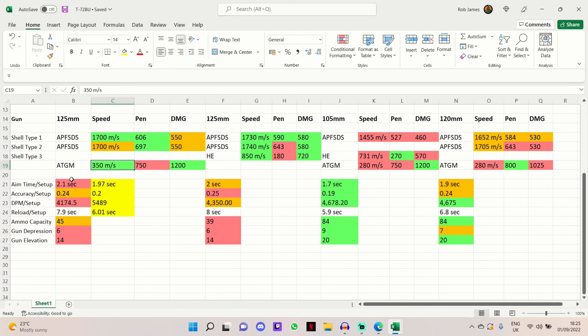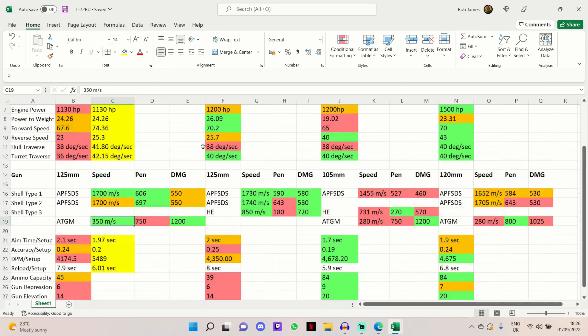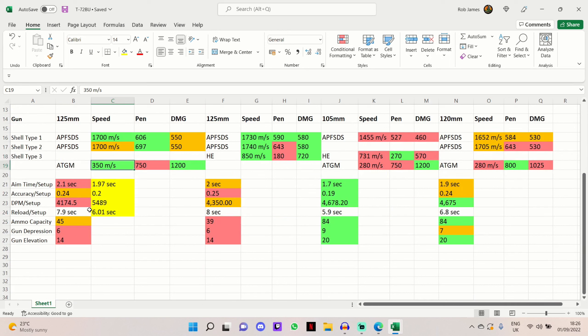In terms of gun handling there is quite a lot of red and orange — not the absolute best or worst, somewhere in between. Aim time at 2.1 seconds is the worst in this comparison. Accuracy is 0.24, not quite as bad as the 0.25 on the Type 92. DPM is the worst in this comparison at 4,174.5 with a base reload of 7.9 seconds. You can carry 45 rounds of ammunition, and with the ATGM package you can carry 6 ATGMs.